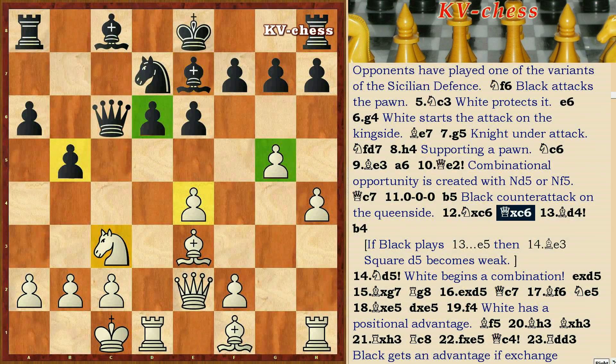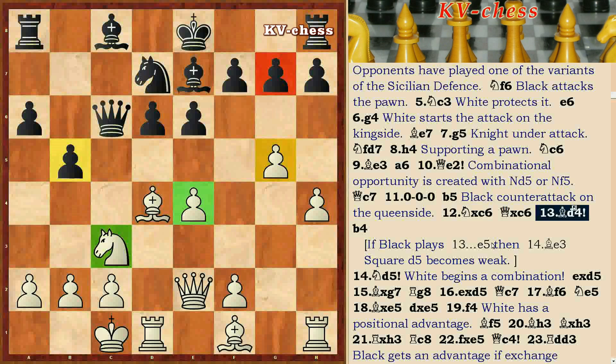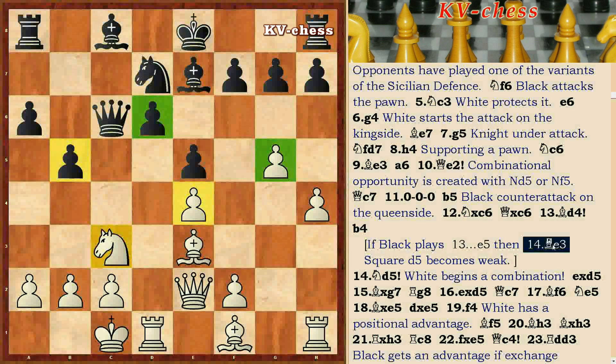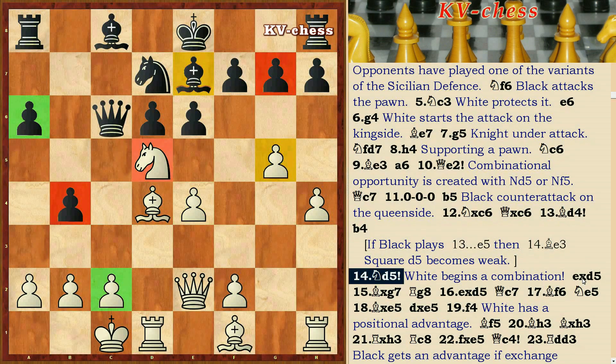Nxc6, Qxc6, Bd4, B4. If black plays E5, then Be3 — the square D5 becomes weak. Let's go back to the 13th move of black: B4, Nd5 — white begins a combination.